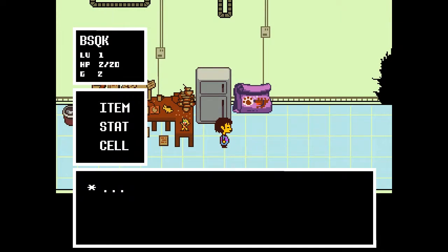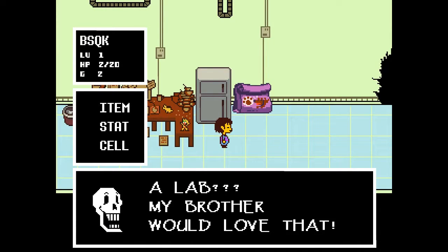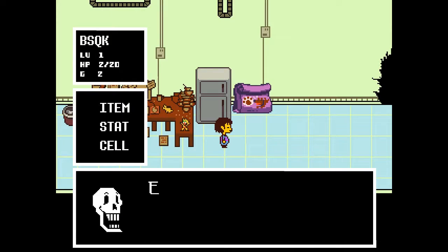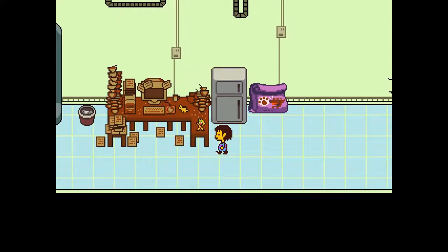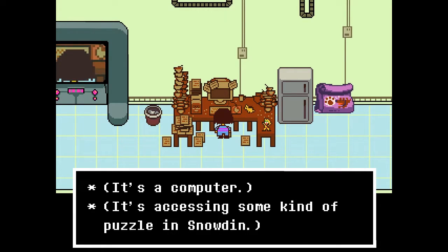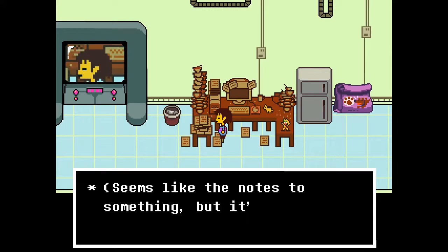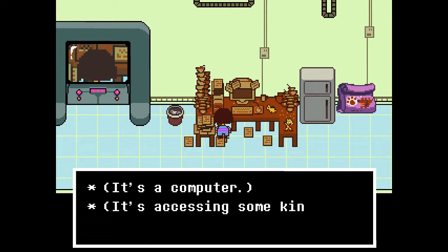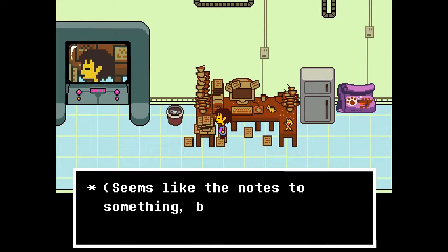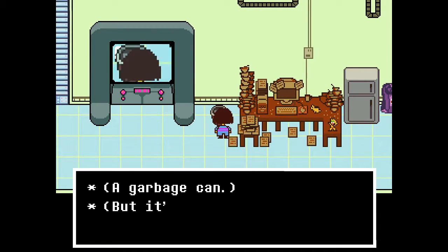Toriyo — dialing. Nobody picked up. I was hoping. A lab? My brother would love that — he loves science fiction, especially when it's real! It's a computer accessing some kind of puzzle in Snowdin. A beat-up figurine of a female human with cat ears. The notes are written in chicken scratch — seems like a walkthrough to a game. Alphys probably doesn't have the walkthrough to this game.